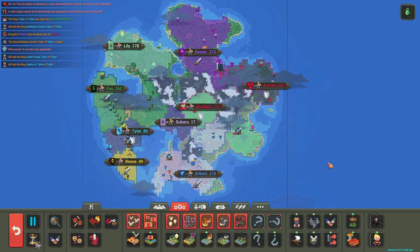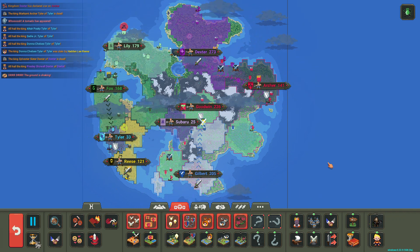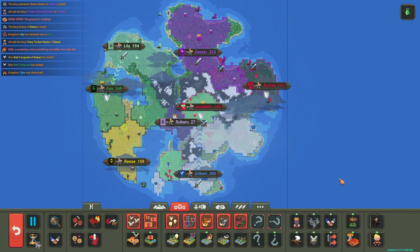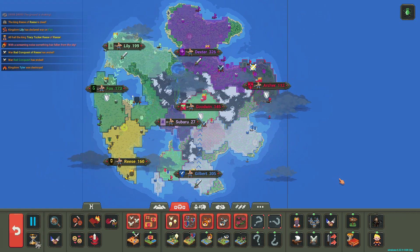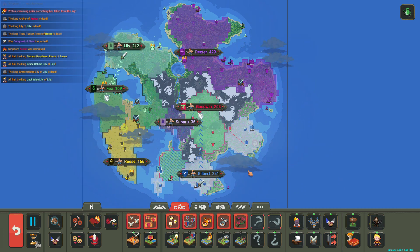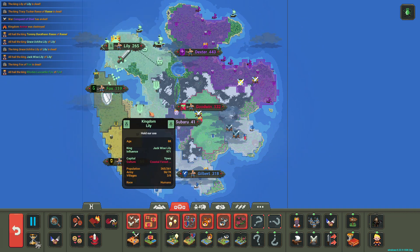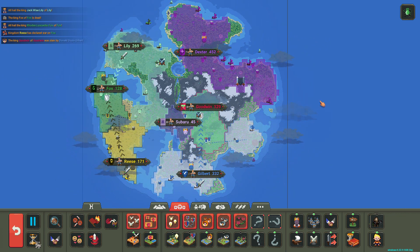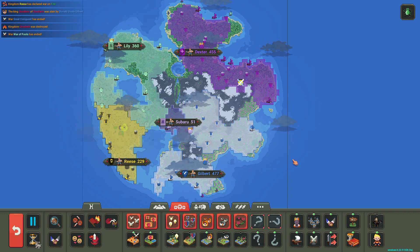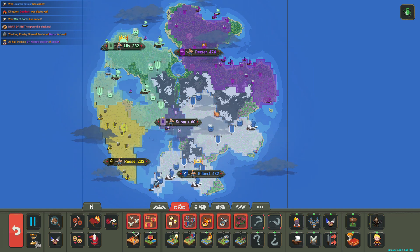Looks like the Gilbert family is almost being taken over, but they take over and have the advantage against the Goodwins. But the Goodwins take a big chunk back. The Gilberts are taking back. Lily's doing really well. The Dexter family and the Gilberts are doing amazing. And Goodwin was destroyed — the Kingdom of Goodwin was destroyed.